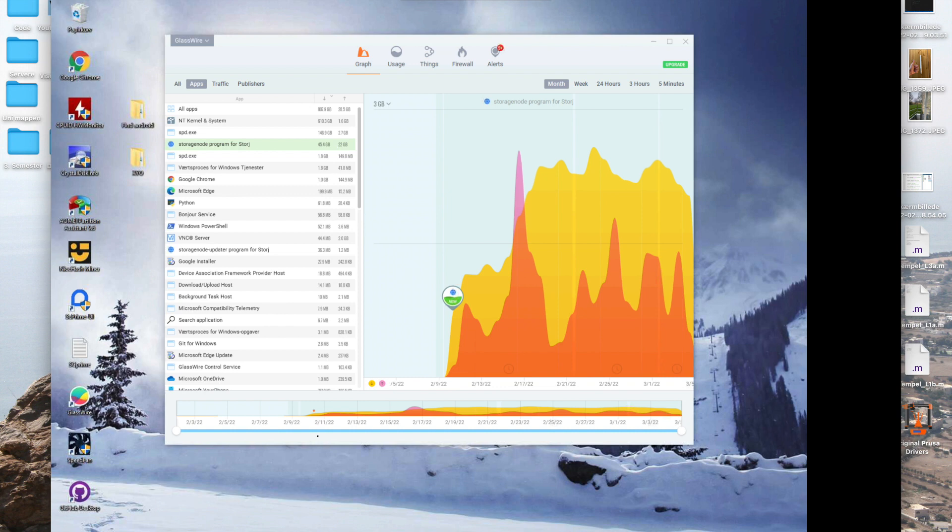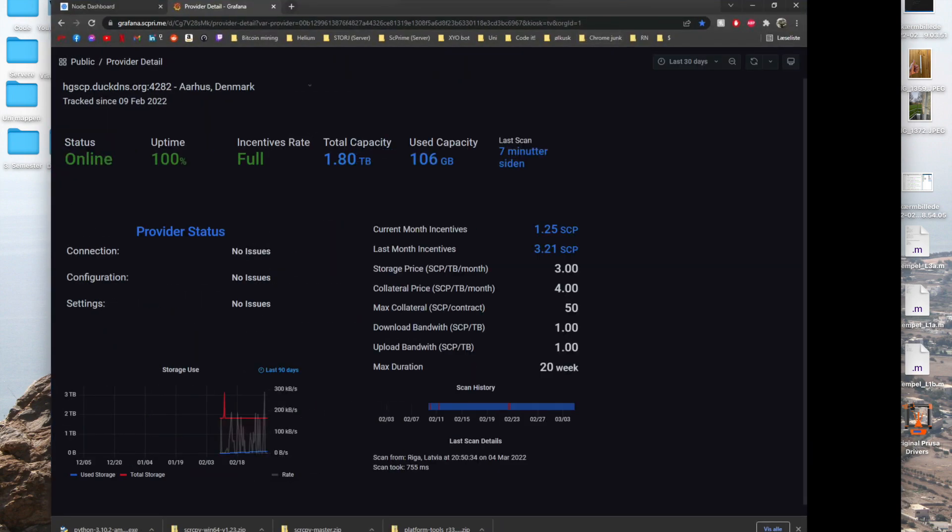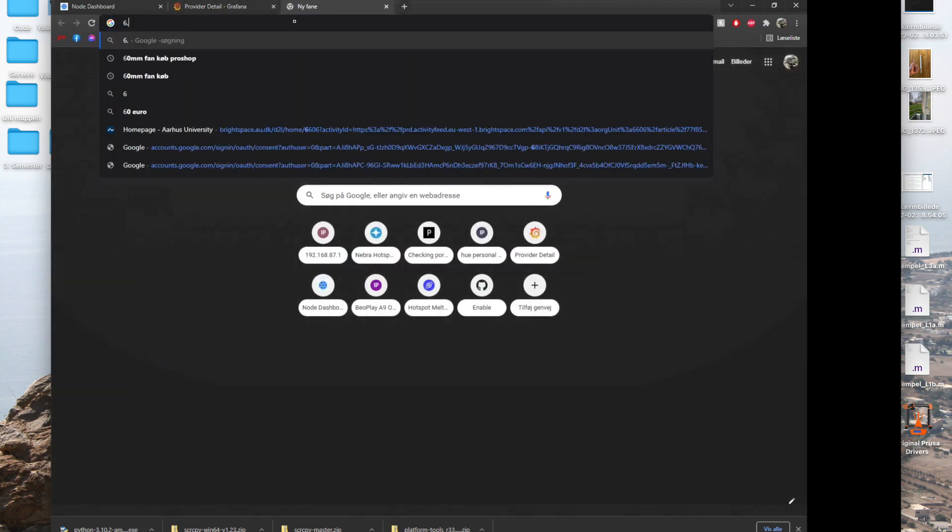Let's compare the interfaces and have a look. So this is the one for SC Prime. If I just refresh the page to make sure we get the newest data, we can see that I have a used capacity of 106 gigabytes in total. Last month I made 3.21 SCP, and this month I'm looking at making 1.27 SCP. Now there has been a reward system in place where people who earned less than a certain amount would get a certain percentage on top of their SCP — and I did qualify for this. So I actually earned twice, which means I earned 6.42 SCP.